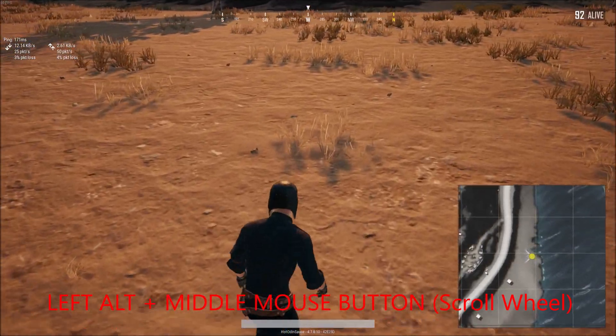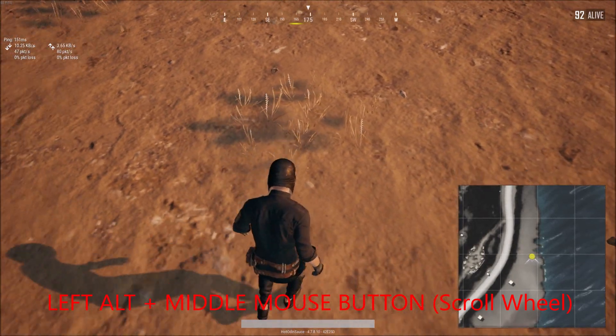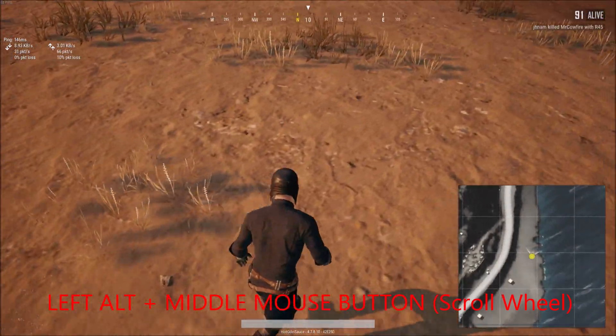We're going to place a marker directly on this grass bunch. Watch as I walk around the marker — I marked that specific spot on the ground, not a point in space, that spot on the ground. Walk past it, it is the specific spot you're marking.